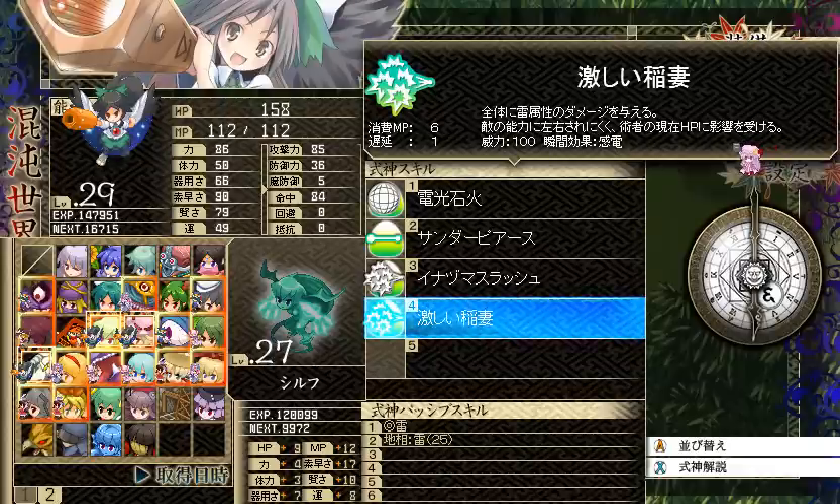Sylph also learned Intense Lightning: 6 MP, one turn cooldown, full screen lightning attack with 100 base power that can cause shock. It also has the same modifier as breath attacks where damage is based on HP. That's kind of neat.